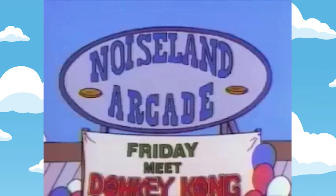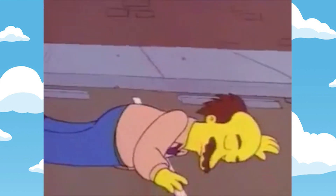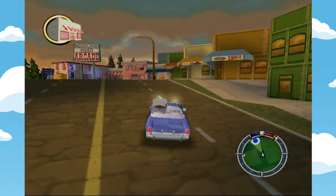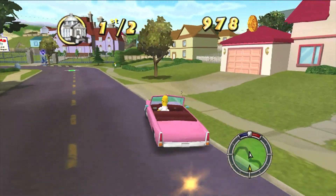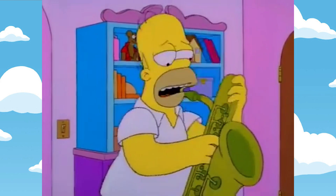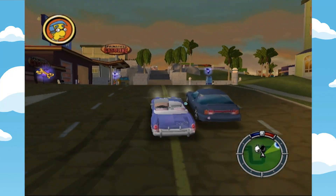The Noiseland Arcade — such a fun location that never got nearly as much play on the show as it should have. Let's get into the life-sized Malibu Stacy car, one of the best in the game, and drive on over to said arcade. This is as good a time as any to mention Hit and Run's soundtrack, which is one of its best features. Each character has their own associated soundscape, with Homer's being very indicative of the show, Bart's being a bit heavy on the metal, and Lisa's relying heavily on the sax.